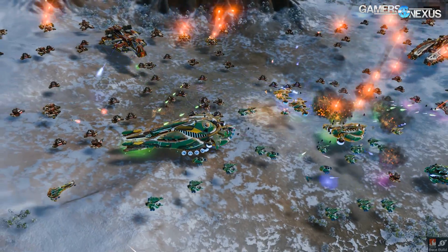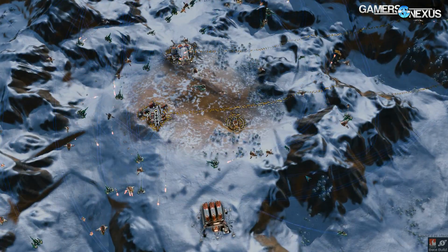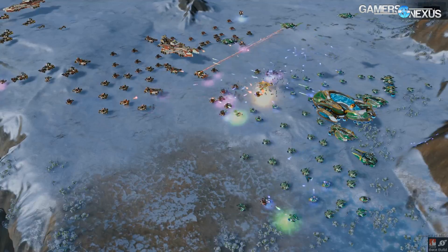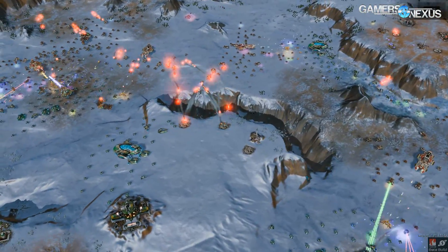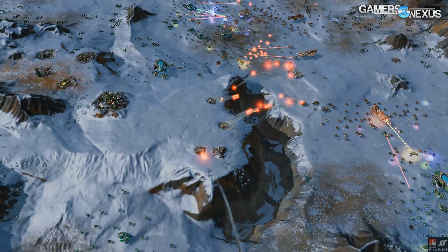Oxide Games built Ashes of Singularity on their Nitrous engine, which they call a fourth-generation engine. It takes a job-based approach to task management within games. Instead of doing what CryEngine does — spawning a thread for each different task, one for rendering, one for physics, one for game logic, one for AI or sound — the job-based approach instead assigns tasks as they come in to all threads as makes sense for whatever type of CPU or API you're using. With the Nitrous engine, DX12 support uses this job-based approach to send out all jobs asynchronously to whatever device should be processing that particular job.